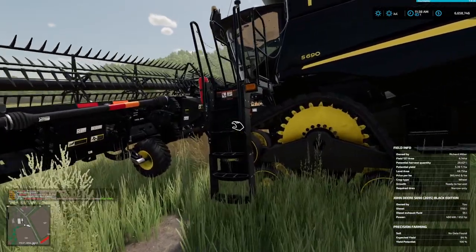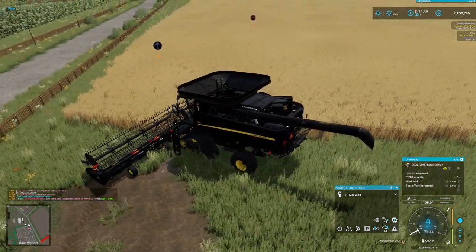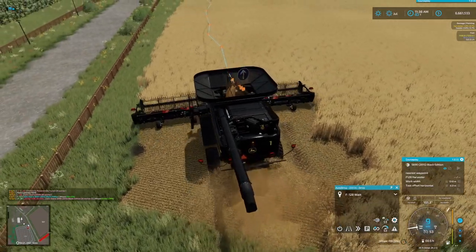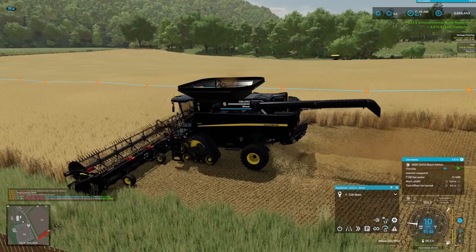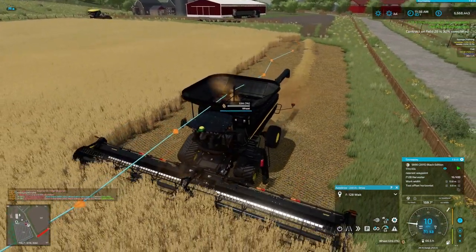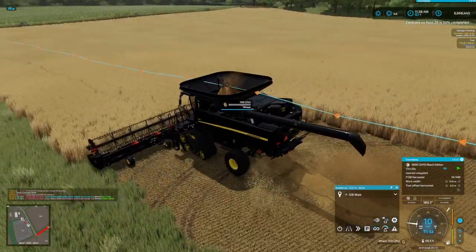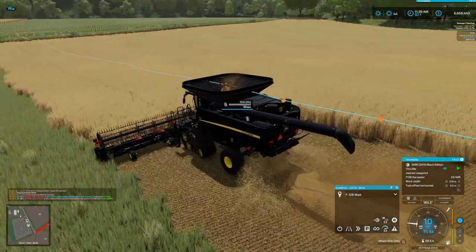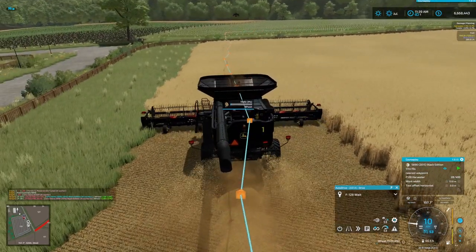I think it finally stopped raining. We're going to head into this field — we've got CoursePlay set up. I don't know what that guy is doing, he's supposed to be waiting. We're going to go ahead and start harvesting this field and try to get the CoursePlay unload and dump thing to work the way it's supposed to. This guy is just going to harvest the field, and the worker in the cart is supposed to be the carter — he's going to go around and empty out this harvester when it's full, and when he's full he'll empty into that trailer.